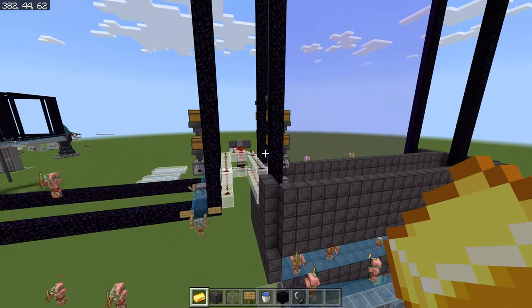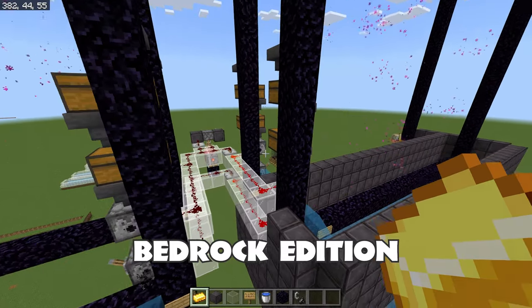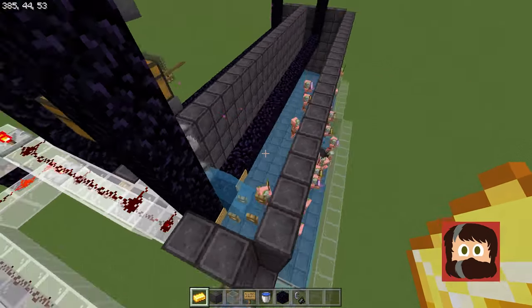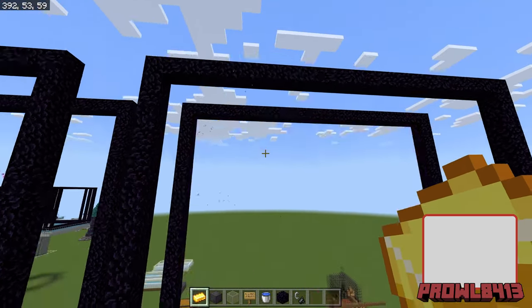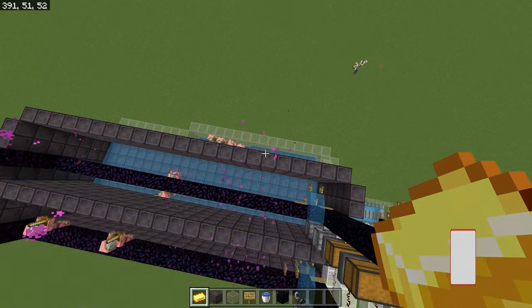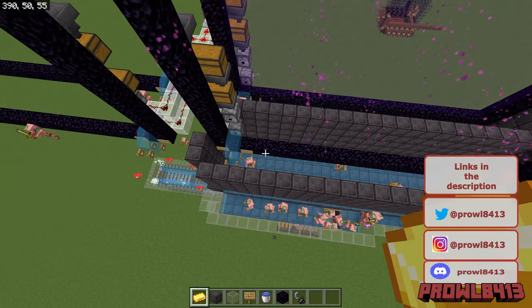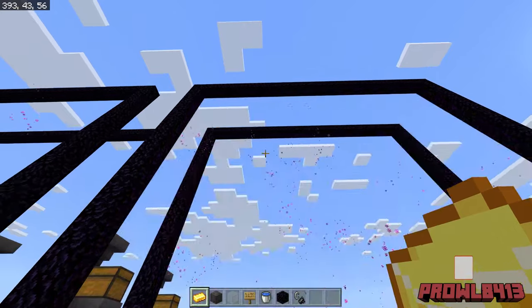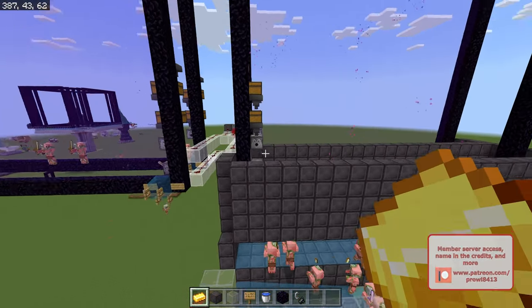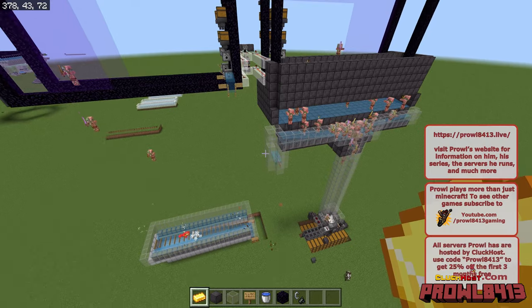A couple of things to note before we get started. This is a portal ticking gold farm design, unique to Bedrock Edition — it does not work on Java Edition. It uses the method of flickering portals on and off really fast to spawn zombie piglins. They spawn in with a chance based on the number of portal tiles available, so the larger the portal, the more chance a ziglin is going to spawn. They always spawn on the positive side of a portal — positive X or positive Z — and always towards the bottom of the portal. The portal does have to be maximum height, as it still counts towards how frequently they spawn.